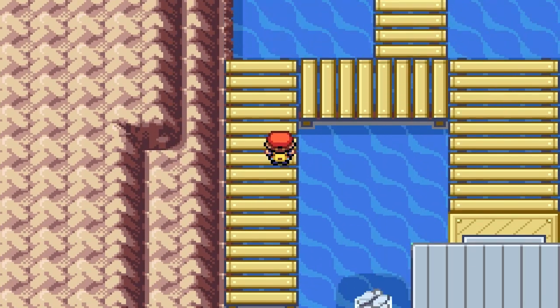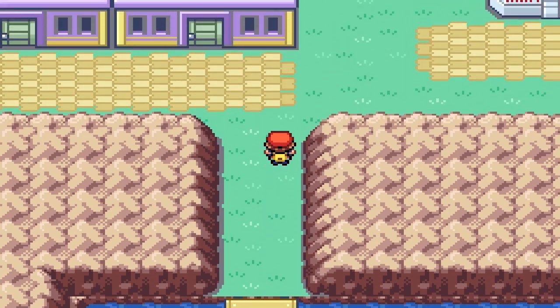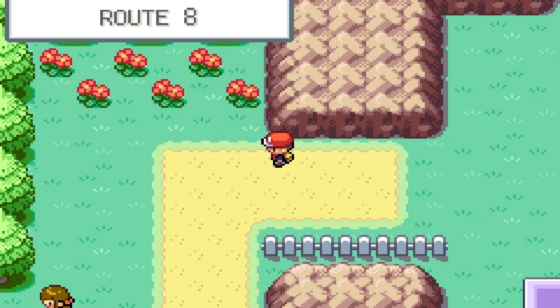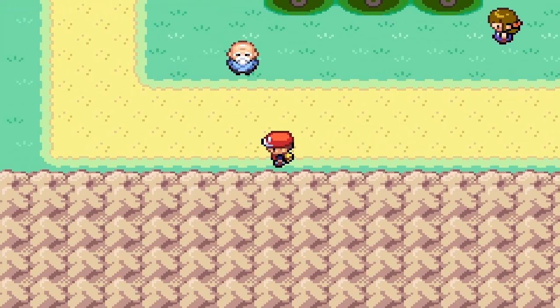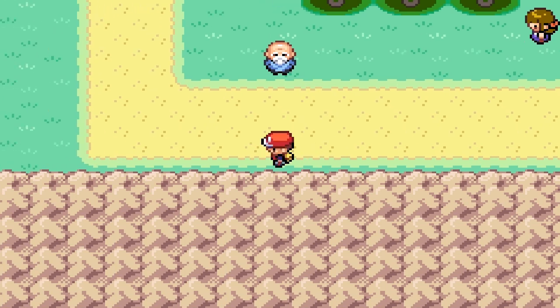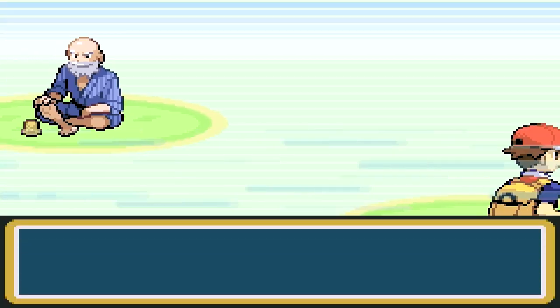If we come down here, this is Route 12. We could go this way, but it kind of leads to a dead end eventually. So we're actually going to go west onto Route 8, which is a new route, meaning we can catch a new Pokemon — if we can find a patch of grass. I think we're going to have to fight one of these guys. Let's fight the old man. He looks harmless, but in reality he's not — he's a gamer, which means when we defeat him we'll actually get some pretty good money.